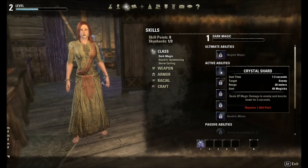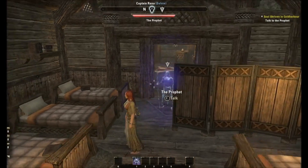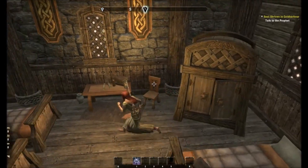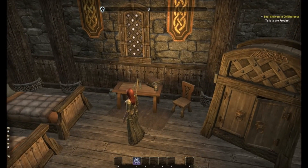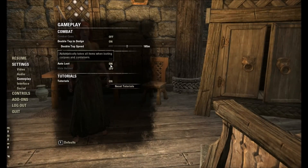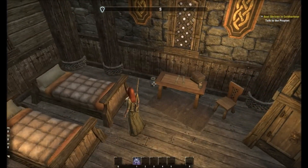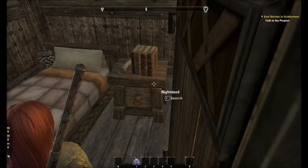I learned some of the recipes. The prophet is there waiting for us to talk to him, but we're going to look around the room first. Here's a wardrobe — we're going to loot that. Like I mentioned in my other videos, if you go into settings and then gameplay, you want loot on. I want loot on because I just press E and it loots and throws it in my inventory. If you want to see everything, turn it off — it'll open up a window and you have to hit the button twice. I just do it to save time. I like zipping through things rather quickly.